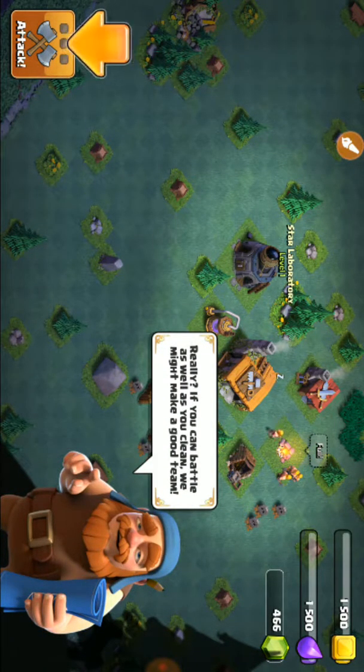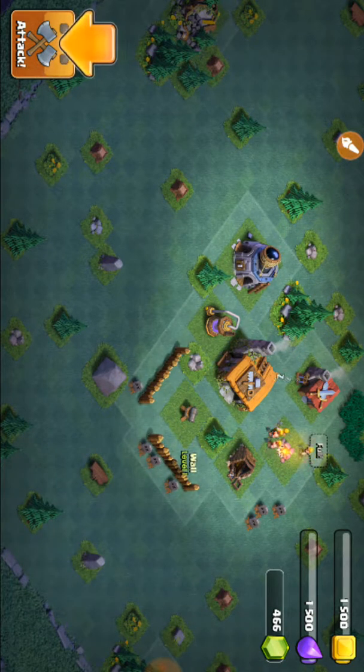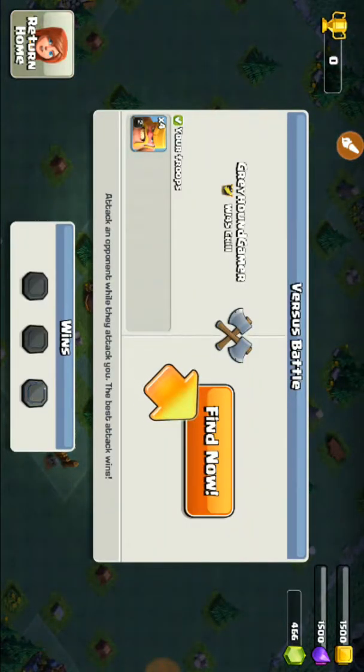'We need troops to see who's the best builder around, of course using troops. Chief, your skill might come in handy here. Really — if you can battle as well as you can build, we might make a good team.' So let's hit this battle button. A versus battle — that's right, they said it's going to be one on one in real time, so let's see what this is.